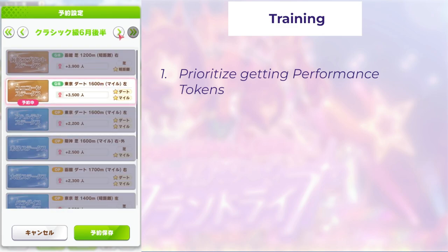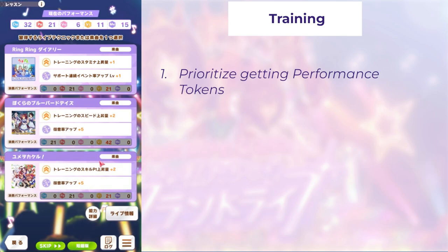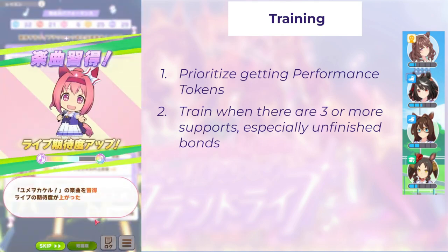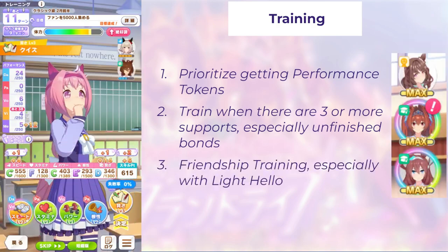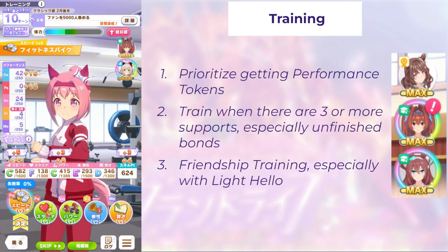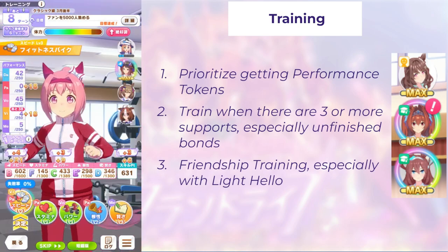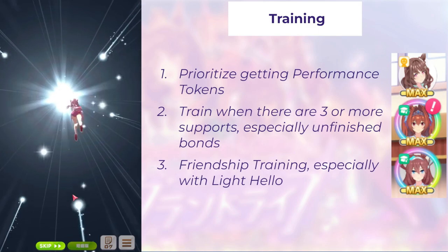Next, let's get into training tips. Number one — the goal in Grand Live is to get as many performance tokens as you can to learn songs, especially in your early year. You want to train when there are three or more supports on a single training, especially those unfinished bonds, especially when you have a Light Hollow in there. And when you start getting those friendship trainings, definitely do those as well because friendship training will give you double performance tokens, which is amazing. And if you do it with Light Hollow, not only do you get reduced energy cost, but you might also trigger her event where you'll get another 20 performance tokens.